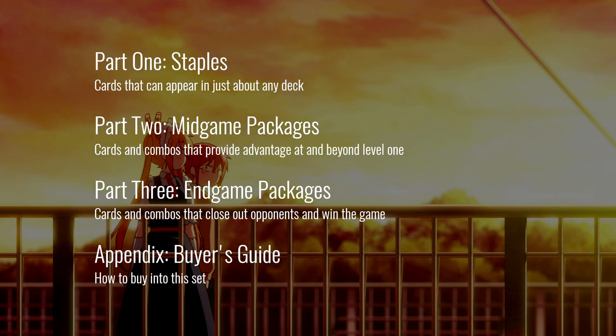Part one is going to be about staples — I use the term staples pretty loosely, that just means any card that can appear in most decks. Most of these are going to be zeros; they are kind of universal tech pieces that have a lot of uses. Part two will be about mid-game packages, mostly level one combos as well as any other advantage engine that we can use once we hit level one to generate board advantage or hand advantage.